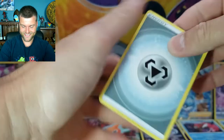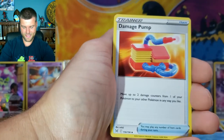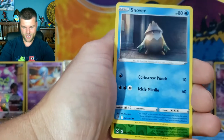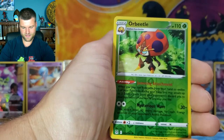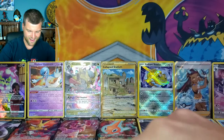Two chances, let's go! Pack twenty-three: Energy, Aipom, Damage Pump, Zorua, Binacle, Goomy, Bronzor, Snover, Reverse Holo Orbeetle, and Holo Rare Darkrai. Put that one down and let's keep going into our next pack.